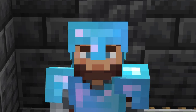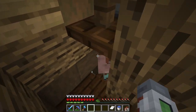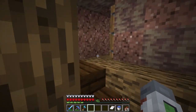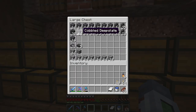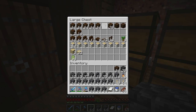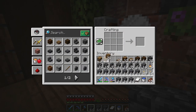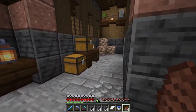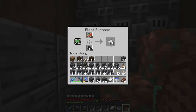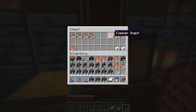Now we need to go into the nether because we need to find a fortress, get blaze powder, and make a brewing stand. Let's gather some materials and make a nether portal. For this nether portal design I'm going to need a lot of deepslate, some dark oak, a little barrel action, some spruce trapdoors, and a bunch of copper that should be smelting right here.